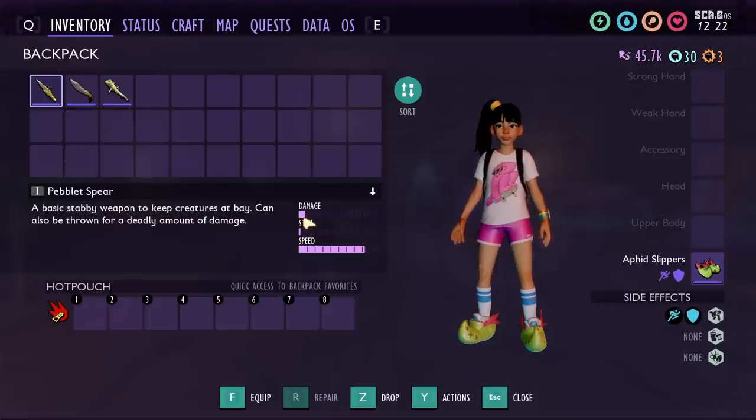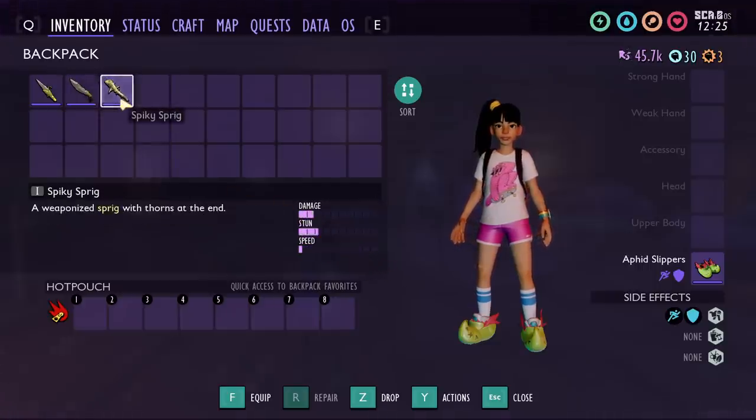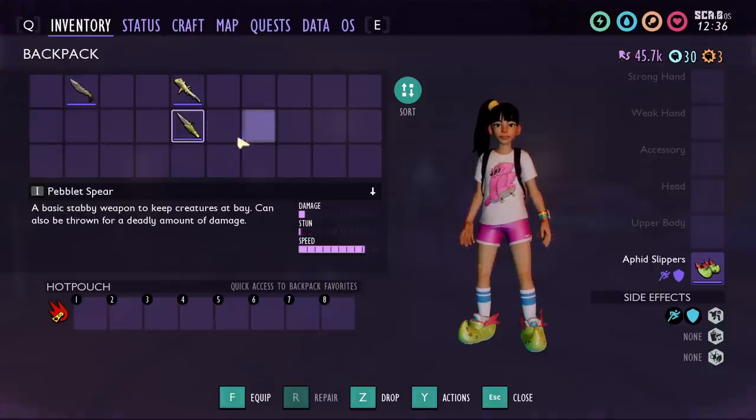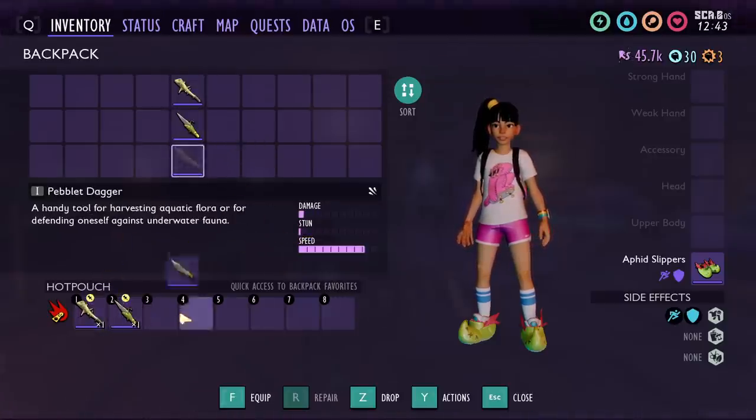Looking at the three Tier 1 weapons, the Peblet Spear has about one damage bar and a high attack speed. The Peblet Dagger has slightly lower damage but the same attack speed. The Spiky Sprig has more damage but a much lower attack speed. Most people would probably think the Spiky Sprig does the most damage because it has the highest damage meter, and it does do the highest damage per swing — but it swings the slowest. So of these three weapons rated by DPS, the Spiky Sprig is actually the third best. The Peblet Spear is second, and the Peblet Dagger is third — wait, the Dagger is actually first. The confusion here is that even though the UI shows the same attack speed for the Peblet Spear and Dagger, the animations are completely different.